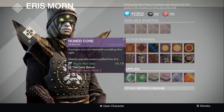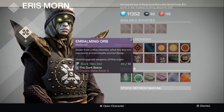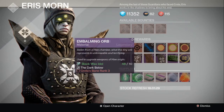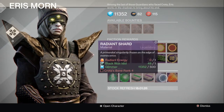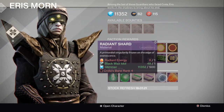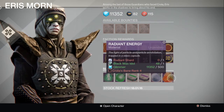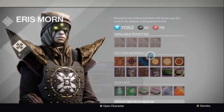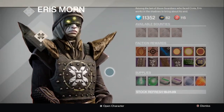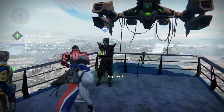Under the supplies we have the Ruined Core - a weapon core inscribed with unsettling Hive sigils, used to upgrade weapons gifted from Eris. The Embalming Orb - stolen from a Hive chamber. Heavy and special ammo synthesis. Radiant Shard - a primordial singularity frozen on the edge of... I don't even know how to say that. And Radiant Energy. If you guys need more information about that, just look them up, there are already videos about them and how to use them.